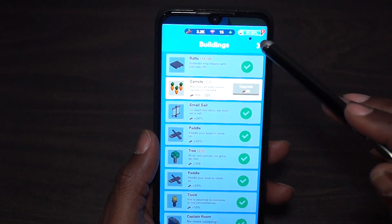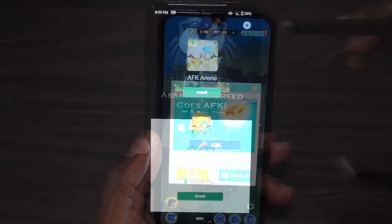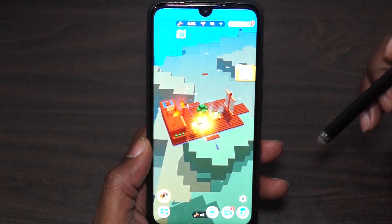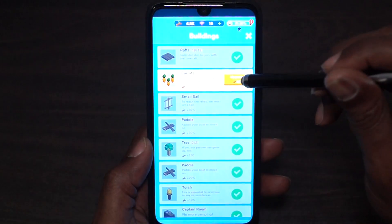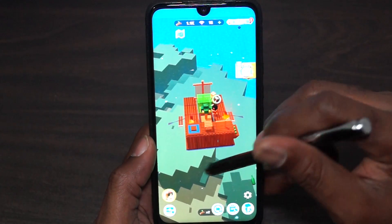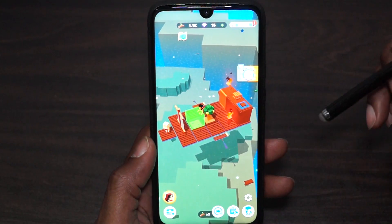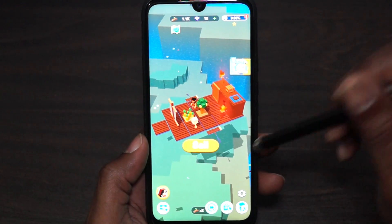The quickest way is to just watch another ad and just get it over with. That should do it — we should be able to upgrade our carrots, which is the last thing on the checklist. Let's see if we get to ship out now. What can we do now? There we go — set sail!